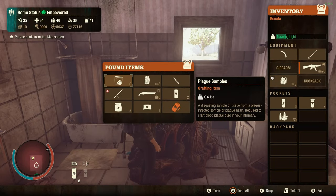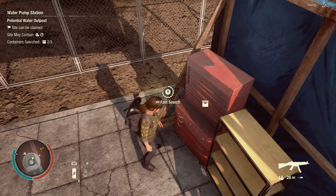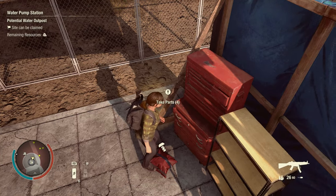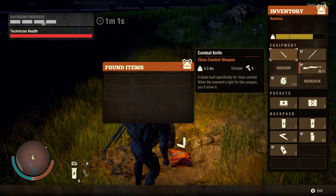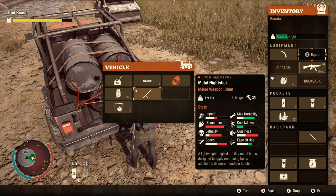Number two: all items from a searched container can now be taken with a single key press. Additionally, items can be dropped directly from containers without the need to pick them up. Both of these apply in Daybreak, and only the item dropping ability applies in vehicle trunks.